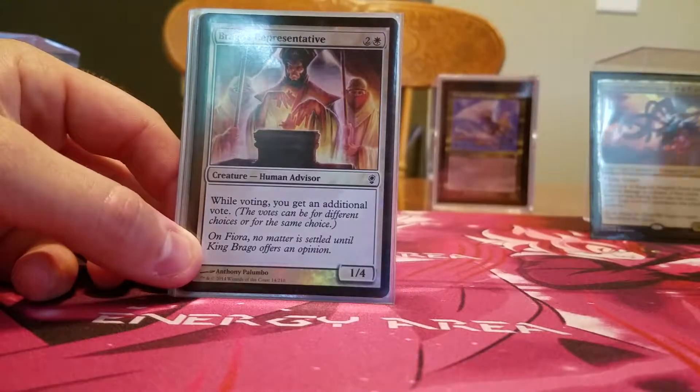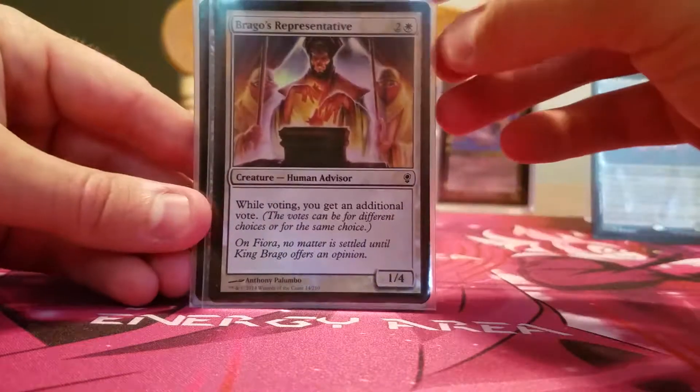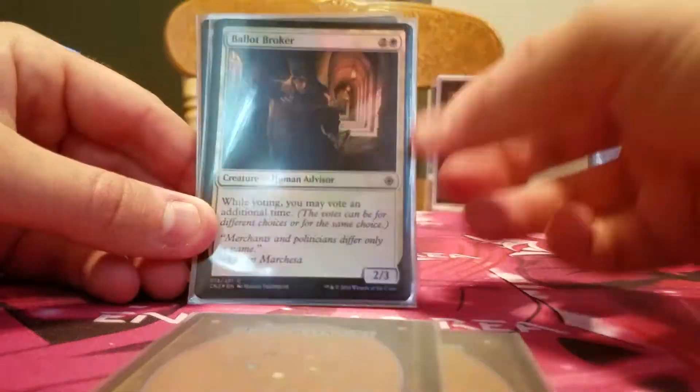Then I have some vote creatures — I have three. Brago's Representative gives me an additional vote. Grudge Keeper means people who vote against me lose life. And Ballot Broker gives me an additional vote as well.